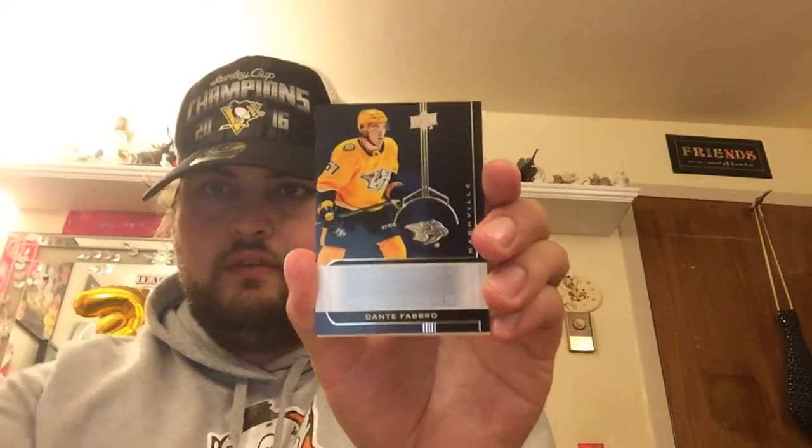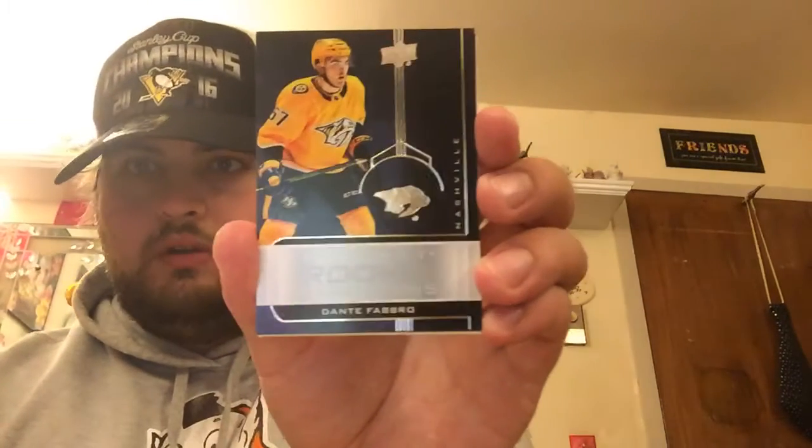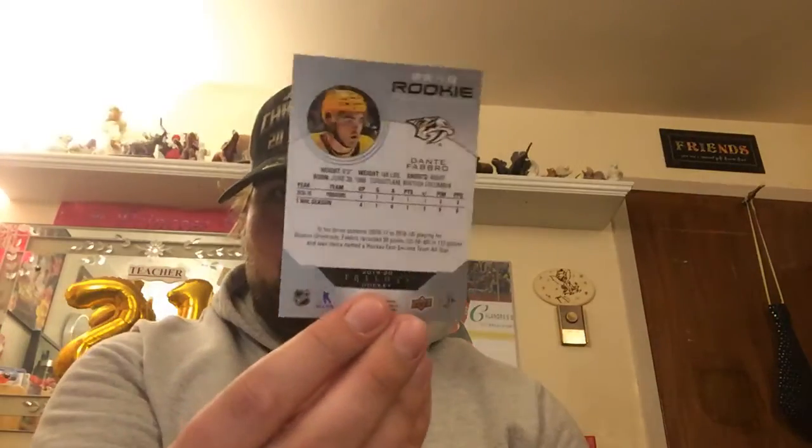Four cards per pack — it's pretty thick for four cards. First up we have a Dante Fabro Trilogy Rookie Rendition. It's very hard to read but it says Rookie Renditions, has Trilogy on it, says Dante Fabro — nice back of the card. Next up we have an Alexander Barkov Florida Panthers jersey card.